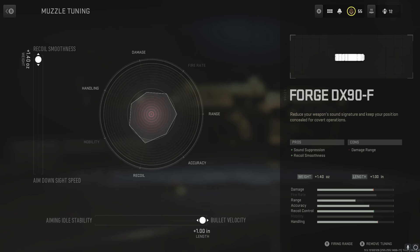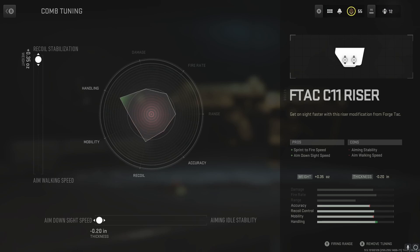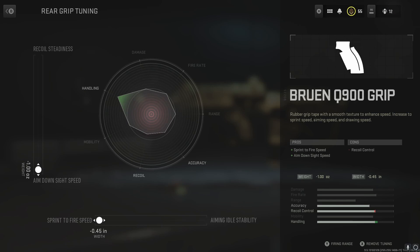For the muzzle tuning, on the left go all the way up to Recoil Smoothness, and on the bottom go all the way to the right for Bolt Velocity, so you get more damage out of the muzzle. For the F-TAC C11 Riser tuning, on the left side go all the way up to Recoil Stabilization, and on the bottom go all the way to the left for Aim Down Sight Speed. For the Burin Q900 Grip tuning, on the left go all the way down to ADS Speed, and on the bottom go all the way to the left for Sprint to Fire Speed.